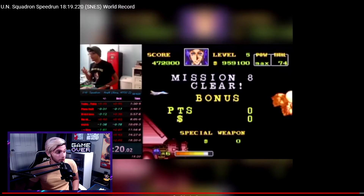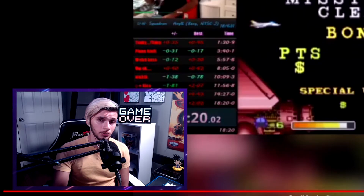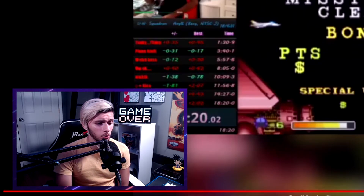The run has definitely changed. New character - it's like ten times harder now. The chances of PBing are like ten percent. You can always finish a run but the run has definitely changed. Fix your background, past me - nobody wants to see a garbage can or a locker. And please do your bed - I don't know what's going on with that.